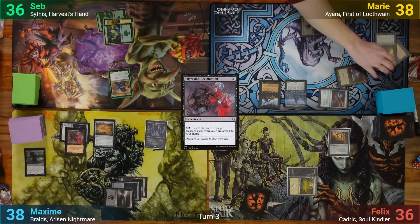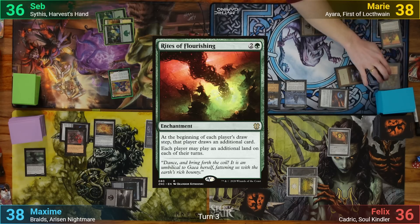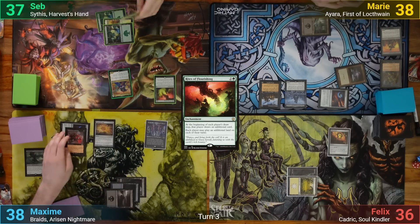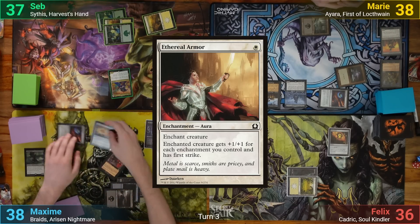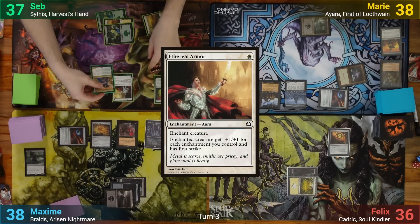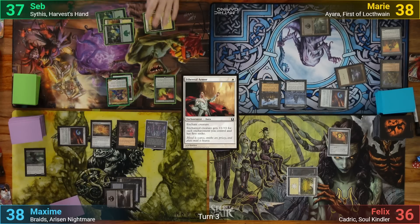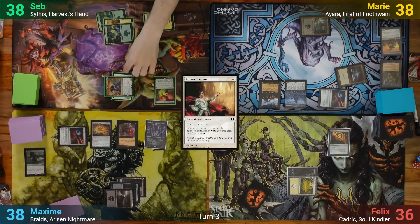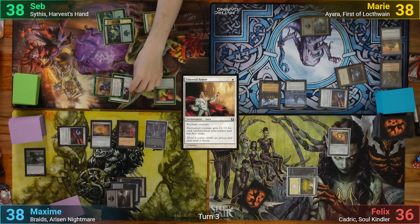Seb draws and plays a Forest, then casts Rites of Flourishing, drawing a card and gaining a life from Sithis' trigger. He follows up with Ethereal Armor on his commander, drawing again and gaining another life. He moves to combat and swings Sithis at Marie, dealing 4, then passes.